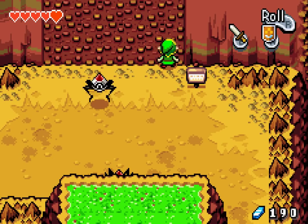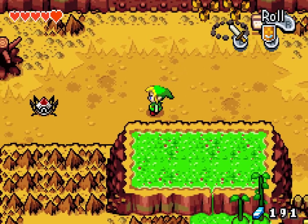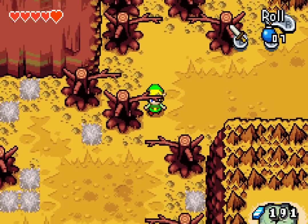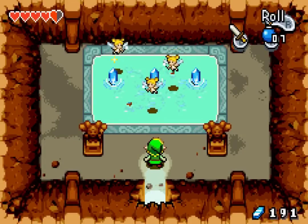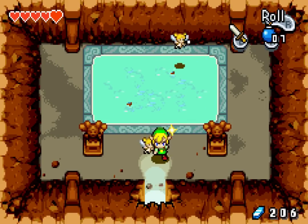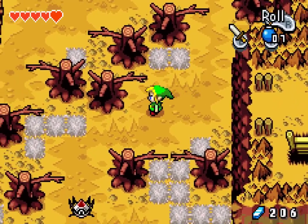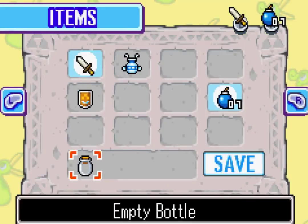Their fusion gets transferred over to another NPC, so theoretically you could fuse with everyone. Who they transfer to is definite — it's not literally everyone. For example, the cat. You could Kinstone fuse with a cat. It actually just leads you to his treasure trove of dead mice. Well, one of them made a rupee.